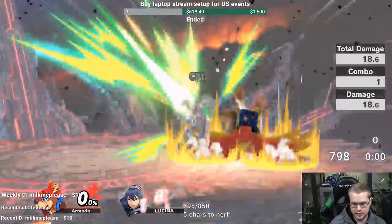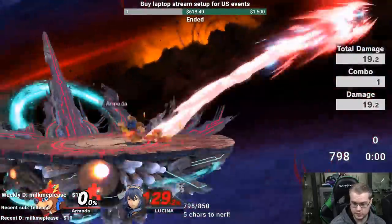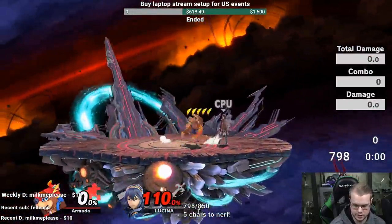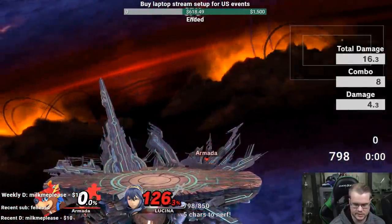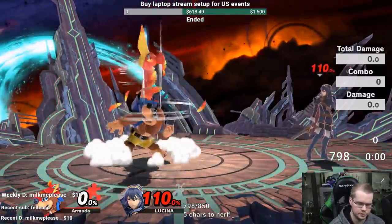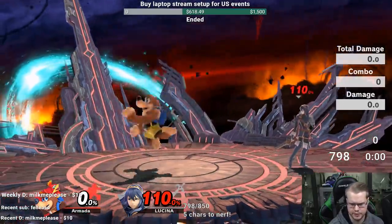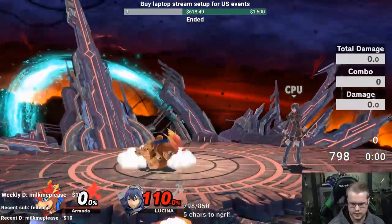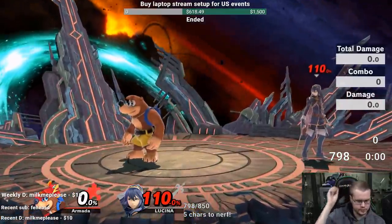For smashes - down smash is pretty strong and pretty quick. F-smash is really strong actually, but quite slow and most likely gonna be very unsafe on shield. Up smash is not the strongest but pretty quick. On unsafe moves on shield, I can see up smash out of shield being one of the better out-of-shield options because nair doesn't cover that low. I could see up smash being the best out-of-shield move.